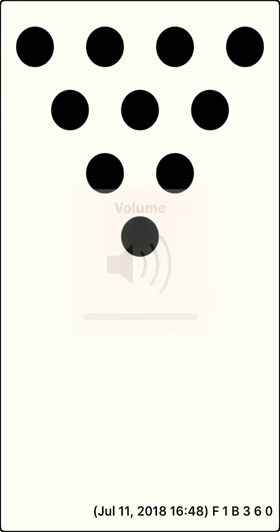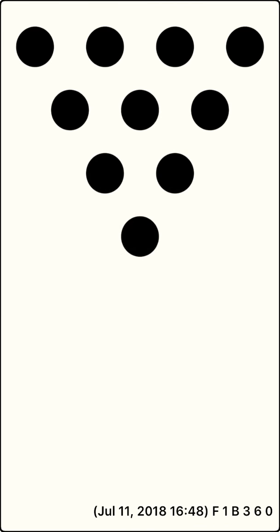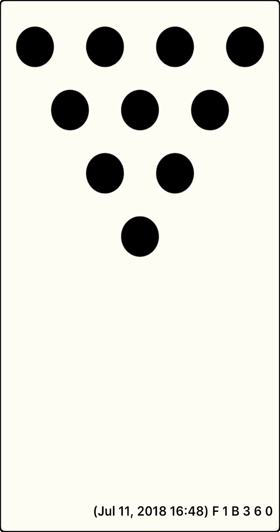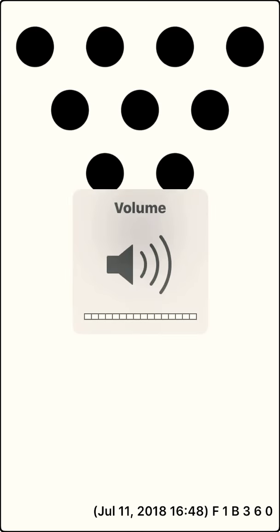Bob throws the first ball. Bob knocked over one pin, leaving nine pins standing: 1, 2, 4, 5, 6, 7, 8, 9, 10. Bob throws the second ball. Bob knocked over one pin, leaving eight pins standing: 2, 4, 5, 6, 7, 8, 9, 10. Bob scored two points.